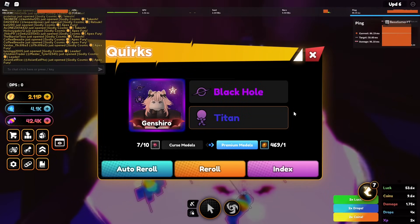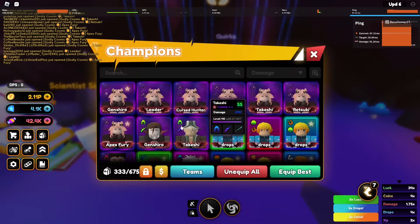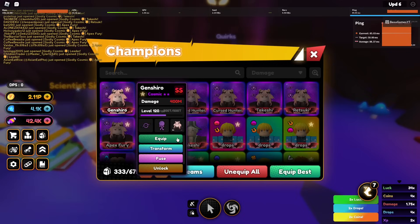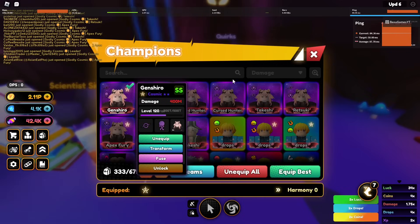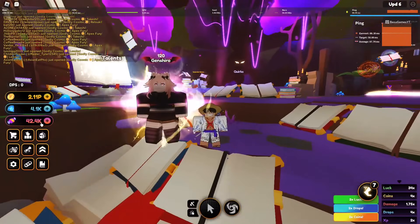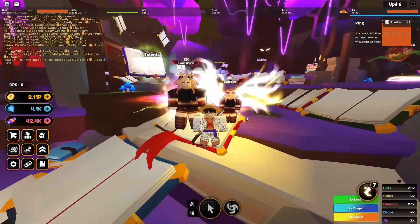We just got the brand new Cosmic Titan passive in the game. Let's check out what it does — 400 million damage, that is insane! And he or she is huge. For comparison, this was like the unit size before.